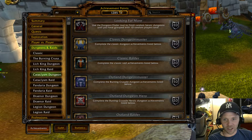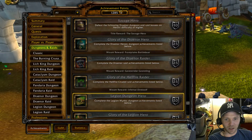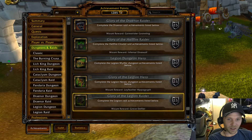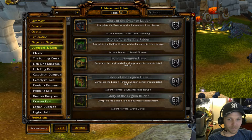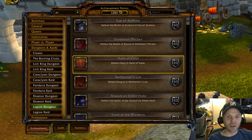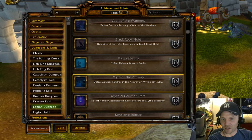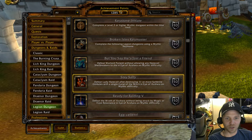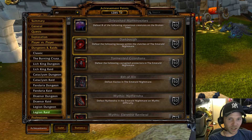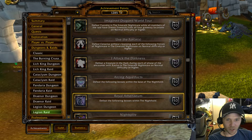For dungeons and raids, it's typical to what we've seen before. In the general tab you'll find the meta achievements for mythic, heroic, and Legion raids. Individual tabs on the side cover completing end bosses of each dungeon and specific achievements per dungeon. For raids, we're looking at the Emerald Nightmare and the Nighthold.